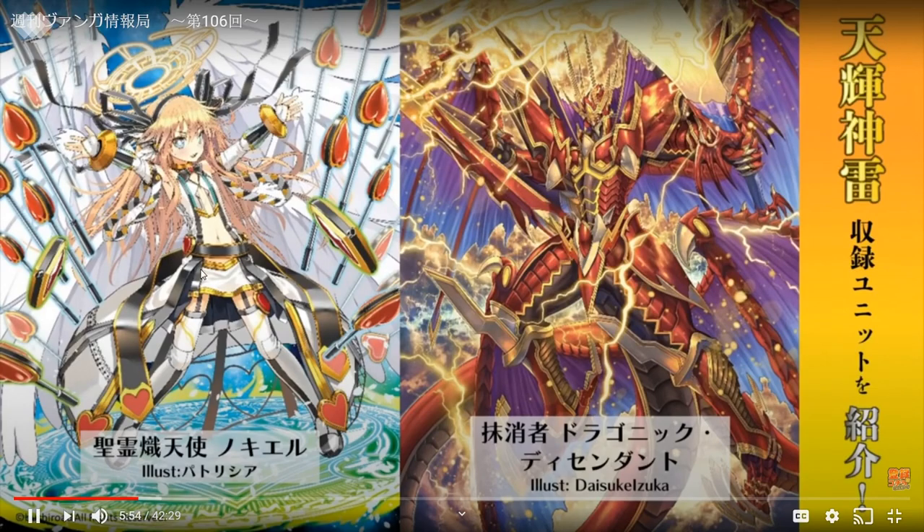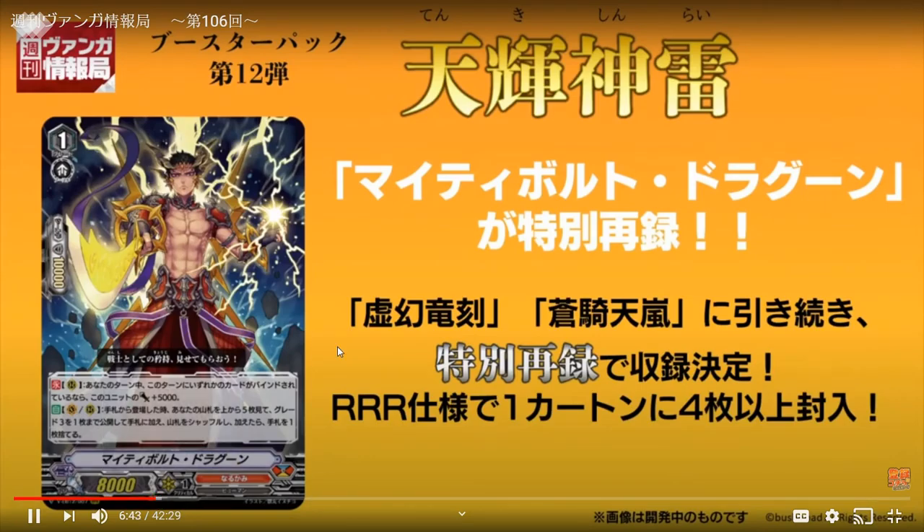Draconic Descendant is amazing and No-Cl is really good. Funny thing is that Draconic Descendant is coming to Vanguard Zero Japanese in a bit, and No-Cl came into the global version just this month — so it's either a coincidence or they planned to reveal this at a good time.